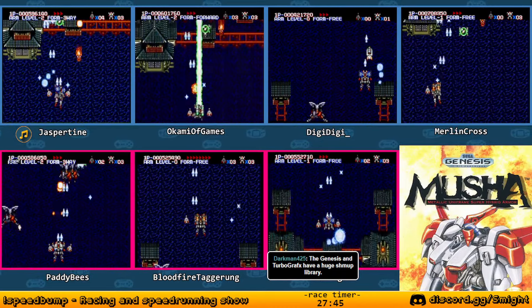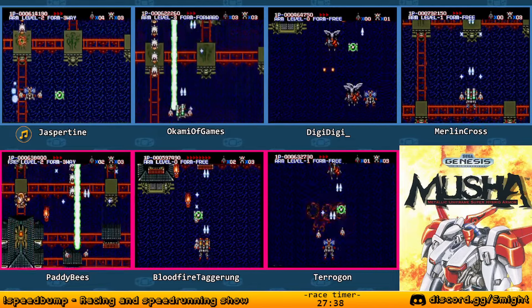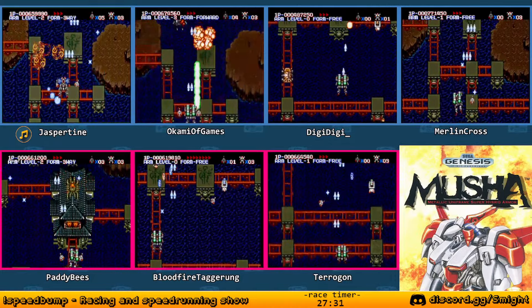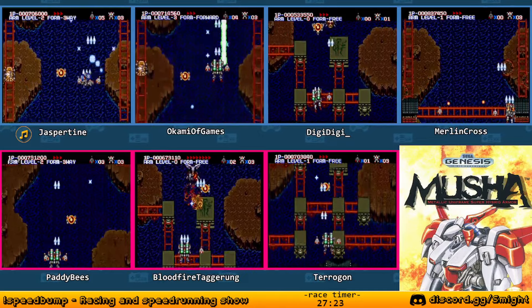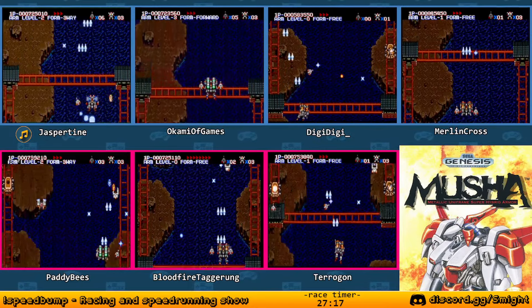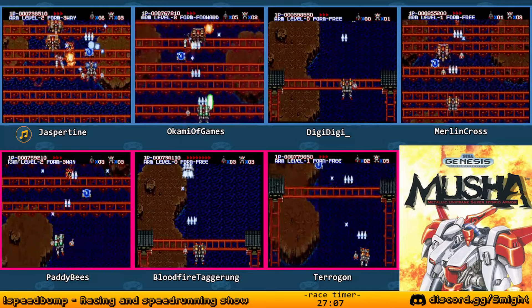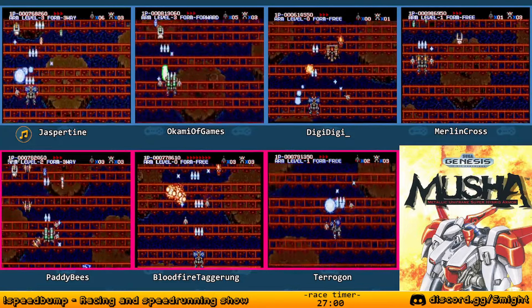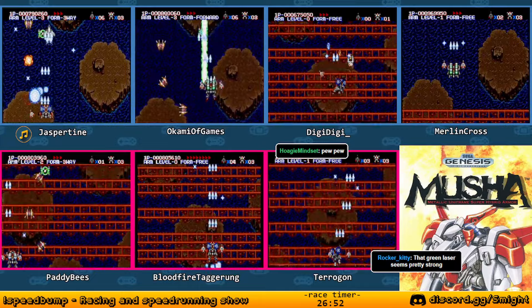You know how the power-ups work in this game? I'll pull up the manual. When you pick up one of these items you can use a special weapon. If you catch the same weapon item as the one you're using, that weapon will power up. If you catch a different one, you switch to the other one but stay at the same weapon level. Oh, that's interesting.